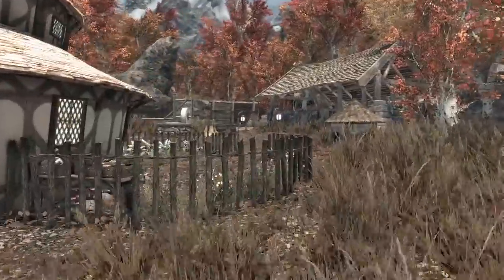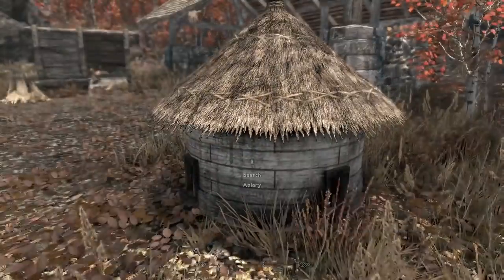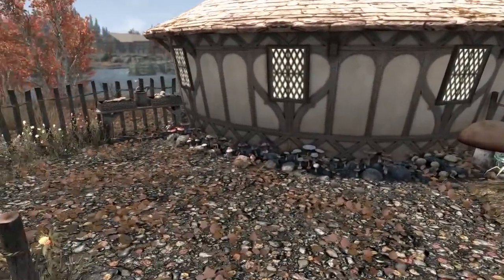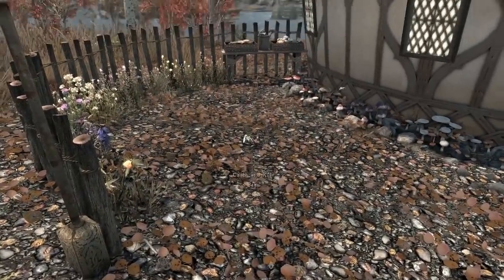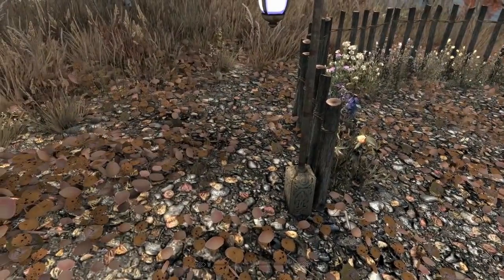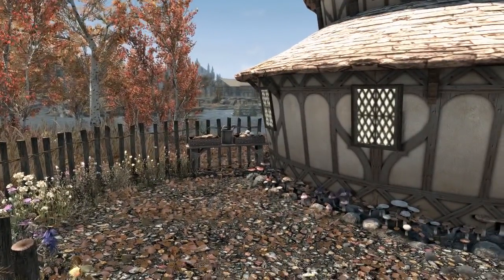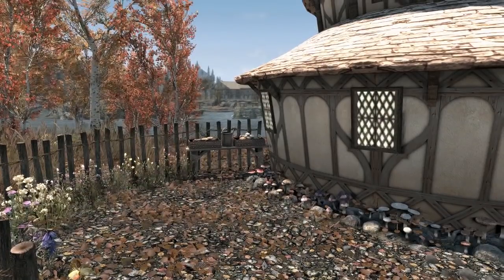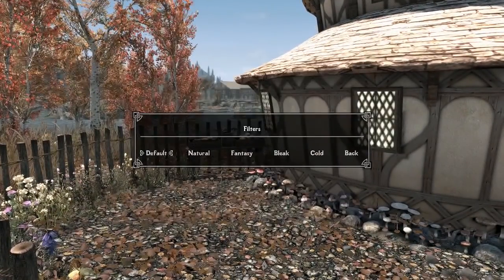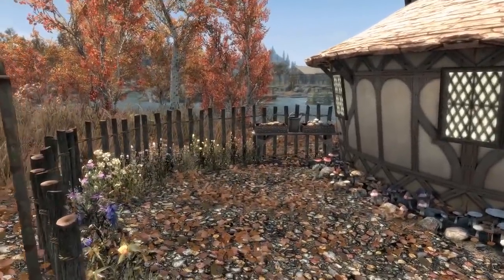Let's check out the backyard because there are a few things back here that can be used for function. We do have a little apiary back here that does work — always great to see. And then over here we've got this lovely little backyard garden. I've always been a fan of the trees and everything around Riften, but the floor doesn't necessarily look the best because of the fall leaves — everything looks kind of dead. If you have a lush mod that turns things green you might have better luck. Switching to a fantasy filter does add a little more color, but it still looks a bit dead.